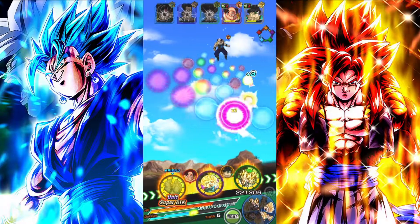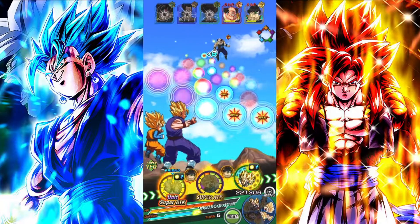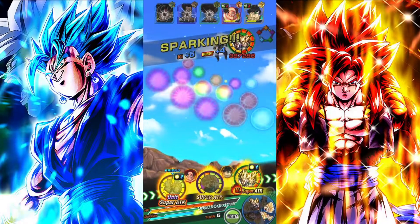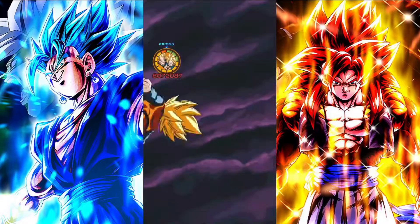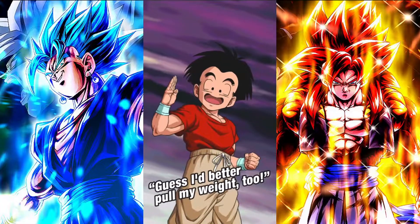I wasn't going to summon on that banner again after I didn't pull them through the discounts. And then next thing you know, your boy felt peer pressured — I guess that's the best way to put it. 6 mil, 6.1 basically. They do not have any support.